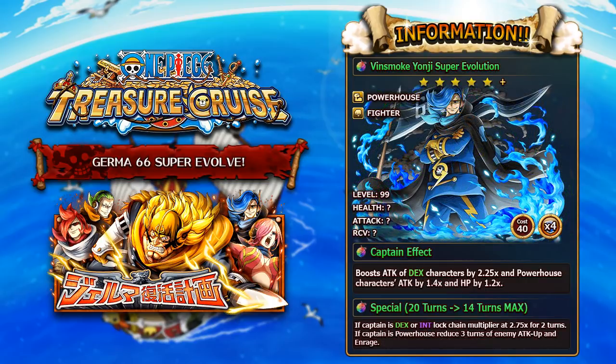The next unit is Vinsmoke Niji. He becomes a DEX unit from a previous QCK unit, and he is also a Powerhouse Fighter type character. He has 40 cost and four socket spots. His captain ability, very similar to Yonji, will boost DEX characters by 2.25x, and then Powerhouse characters attack by 1.4x and Powerhouse characters HP by 1.2x — the exact same captain ability, except it works only when you have DEX and Powerhouse characters on your crew.